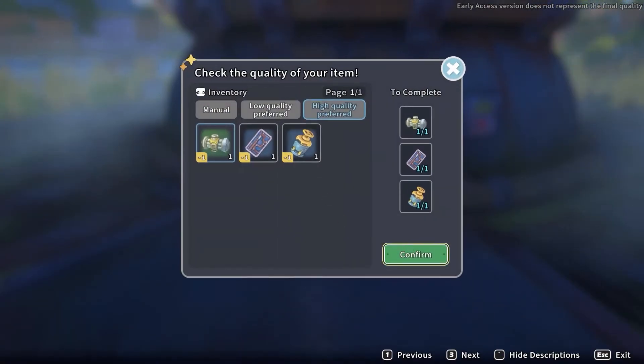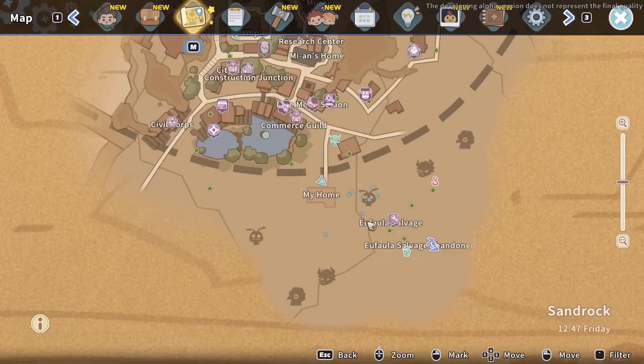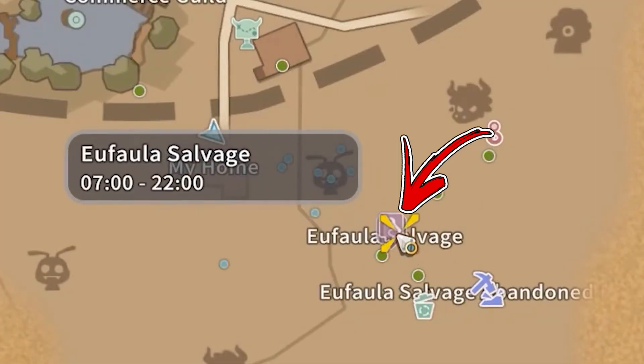Before you will be able to obtain it, you have to progress in the main storyline until you will repair the hydrogel. Next, go to the bottom right from your workshop, where you have to enter inside the Ophala Salvage Shop.